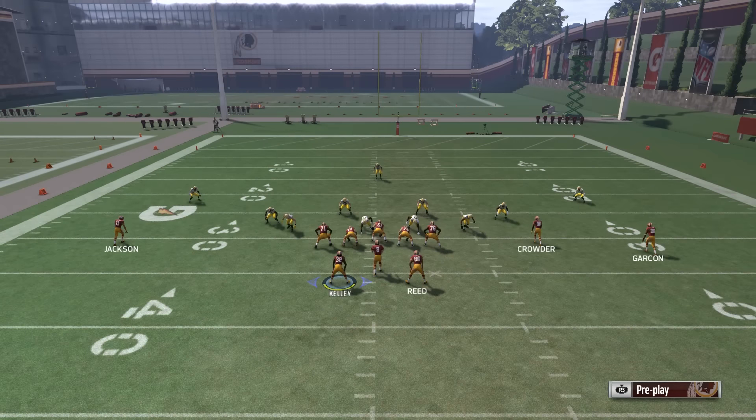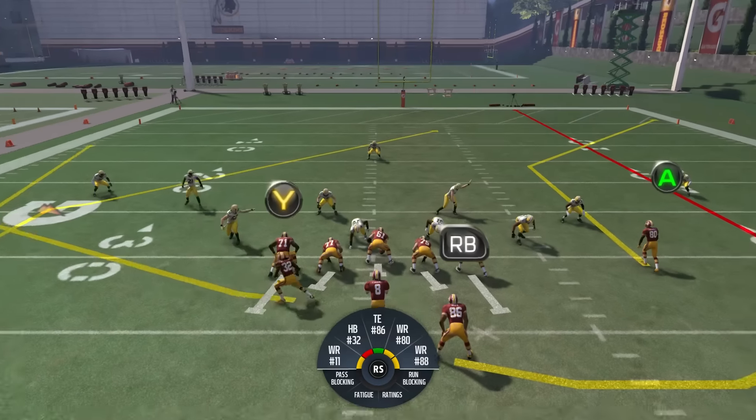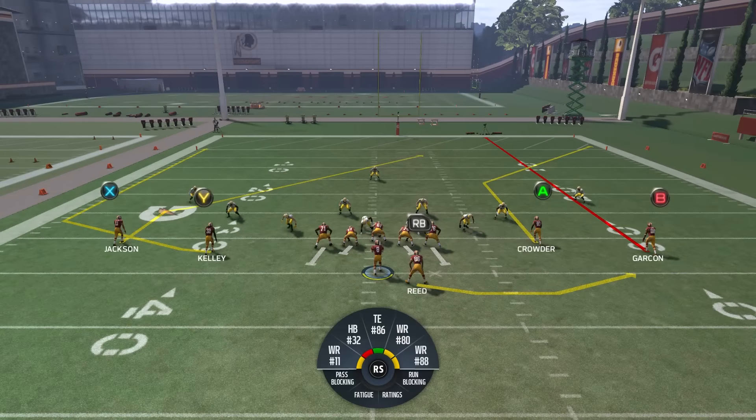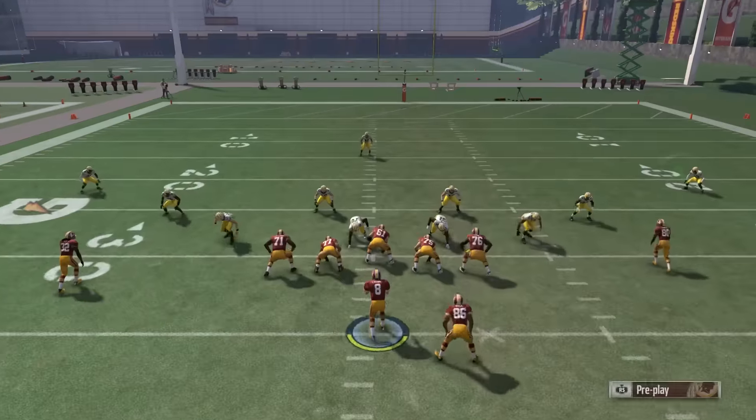Same setup against every coverage. We're going to read the left side of the field — specifically, we're going to read the man on Y. If he's in man coverage, we can immediately throw to X. If he's in a curl flat, it depends on what kind — if he's on the seam curl flat, you can hit Y, but sometimes he'll go to the sideline and cover Y, which usually means X will be open. Otherwise, look at the right side of the field.